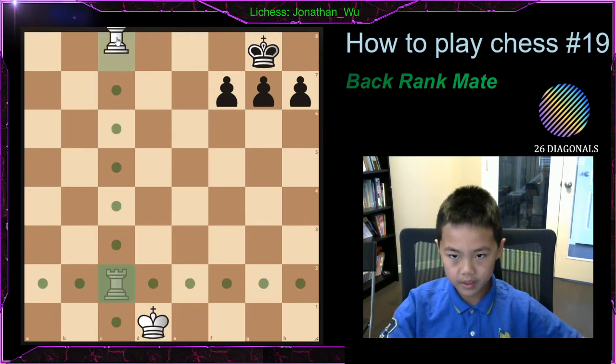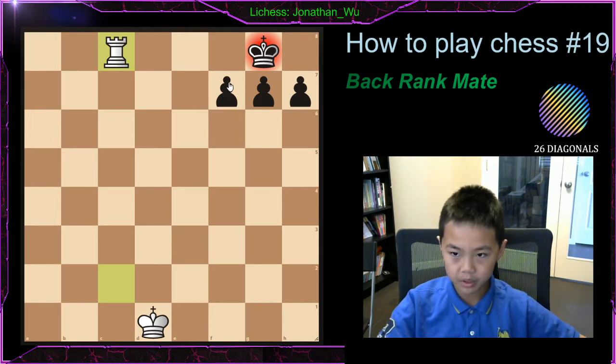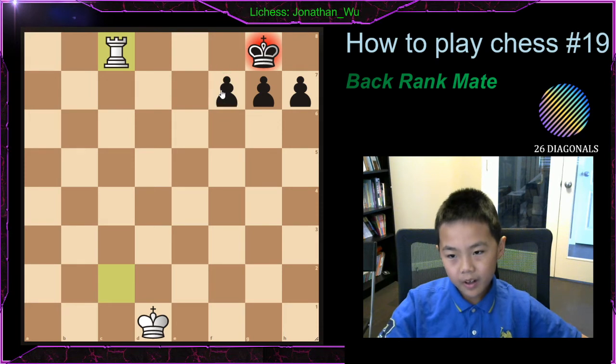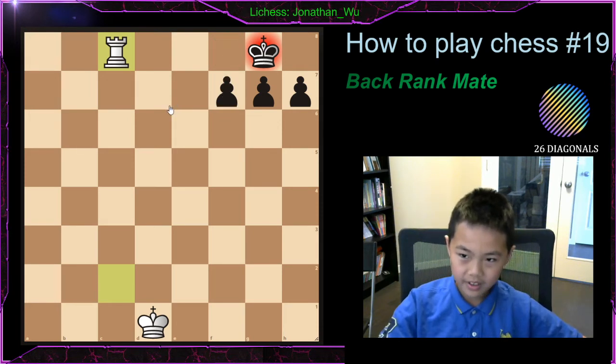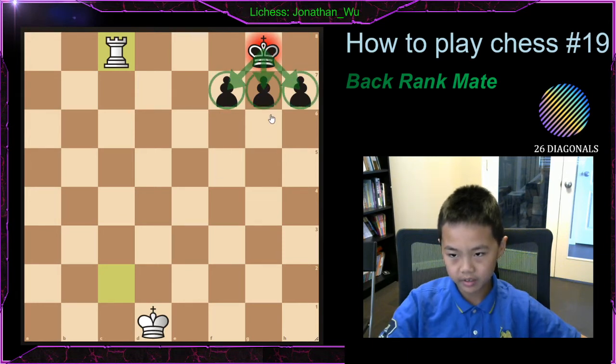Maybe your opponent just gives checkmate, and then your opponent says that's not checkmate — my pawn can move over here. But as you remember, the pawn cannot move backwards. So it is checkmate. The king cannot go onto his own pieces.